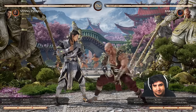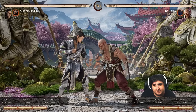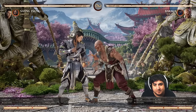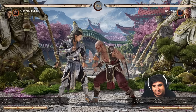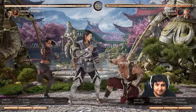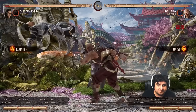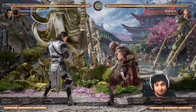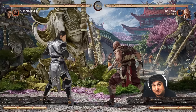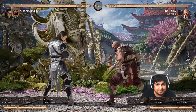Baraka has a similar thing with his blade charge, but he doesn't really get as good of a result as Sub-Zero and Reptile do. Although you do win the exchange by 20 damage, you still do get hit. We get hit, but we did 60 damage and they did 40 to us. So it's better than nothing, but it's not ideal.